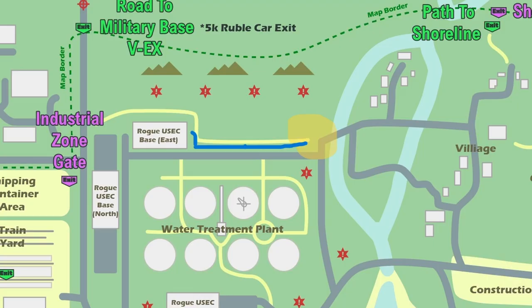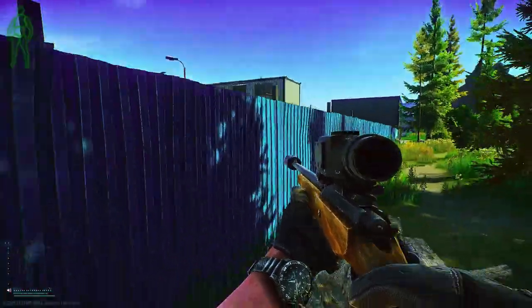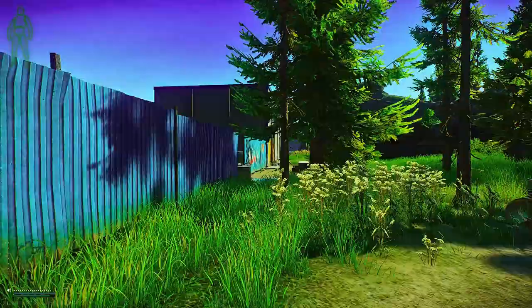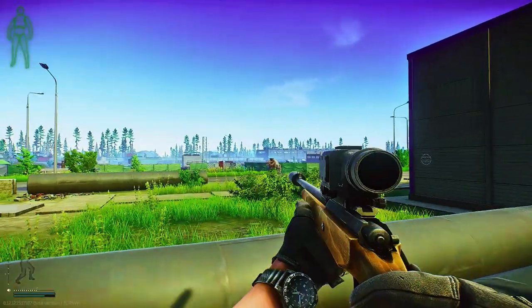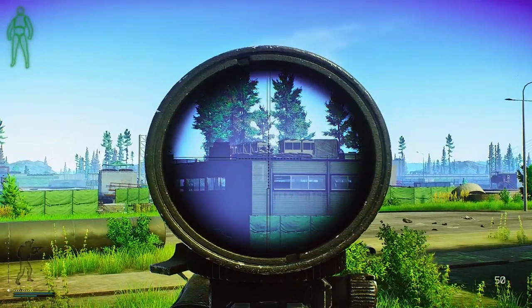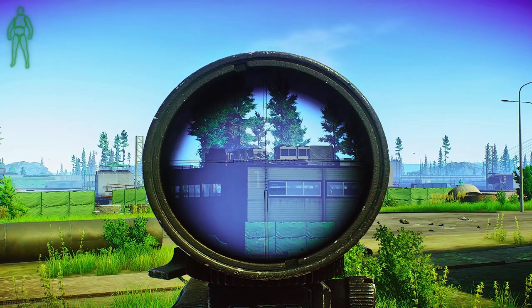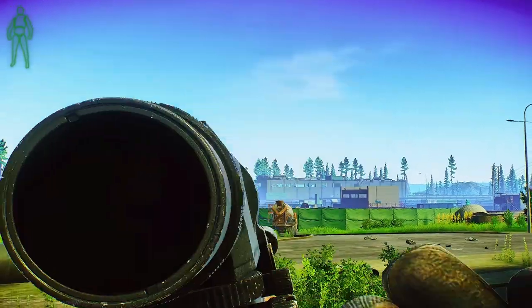Walk up to the blue wall and check that box just because you might be able to see them. I came down here because it's a bit easier to get a shot off. Notice how I take my time on every shot because you don't want to miss — if you miss and hit them they'll just start running away, and then it's harder to get your kill.